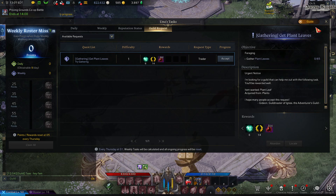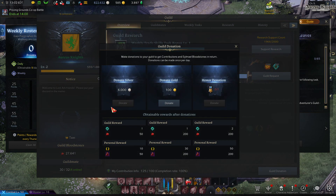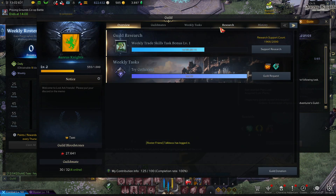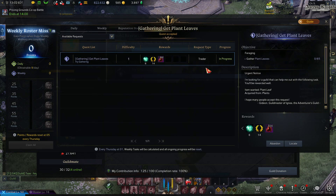So to recap: open the guild UI every day with Alt+U, donate in the lower right-hand corner using silver — and honor donations if you have them, never do the gold donation, it's too expensive. Support research if it's available, then check the weekly task and go accept it in Una's Tasks just like any other quest.